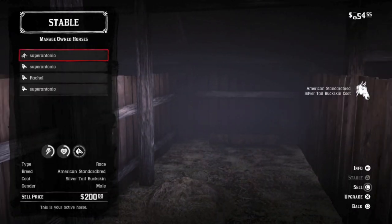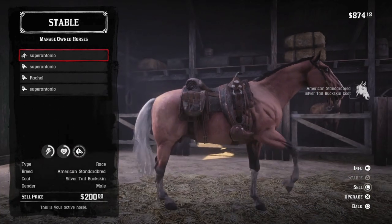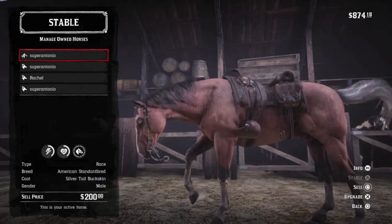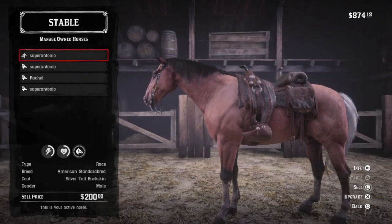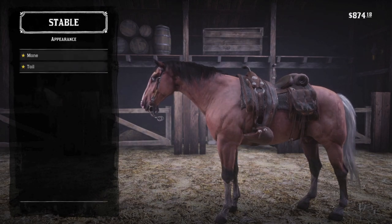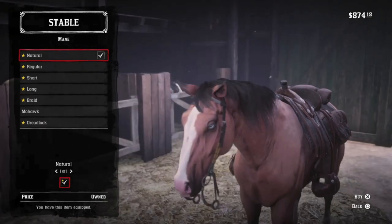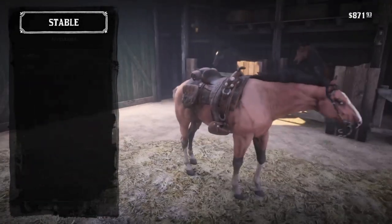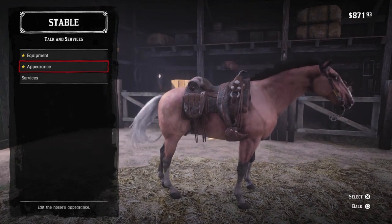The Silver Tail Buckskin American Standardbred has the size and speed I like, but he is definitely not the bravest horse in this stable or the game. I do like that signature silver tail, and I have a soft spot for the buckskin and palomino coats. At level 4 this horse will be at 7 and 7 — an excellent daily driver if you are a fan of those light brown coats.